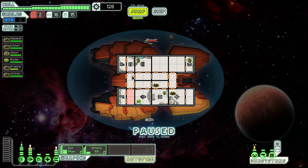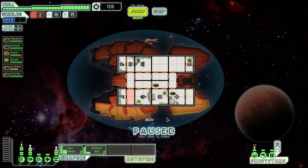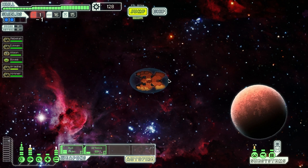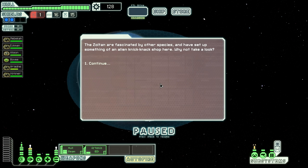Hi everyone, this is Marbosir and this is going to be part 12 of FTL Faster Than Light Let's Play. I'm here in my rock cruiser in sector 6. I'm almost out of fuel, but fortunately there's a store right next to me. I'm in the Zoltan homeworld right now, so I might get a chance to unlock the Zoltan cruiser.